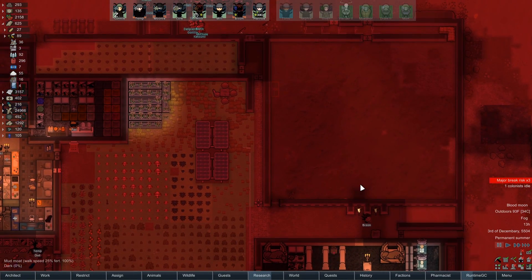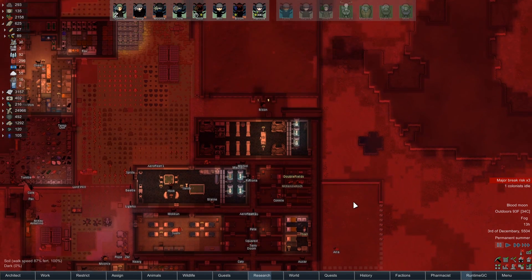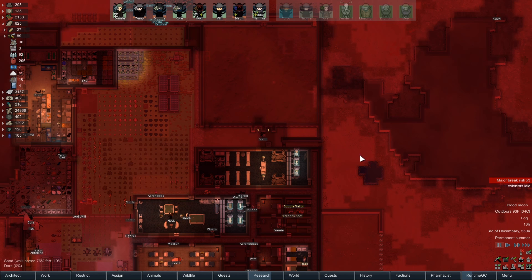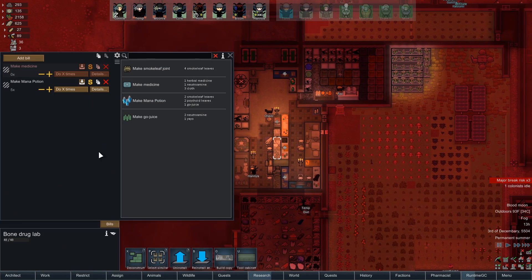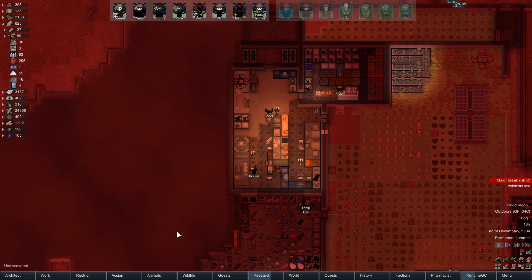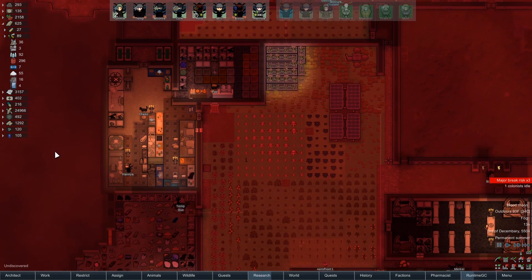So we're going to go ahead and do that. The third person with flu is actually one of our prisoners in this caravan, so we're going to set up camp here quick and we'll save them. We need Gojuice to start making this one recipe for mana potions, except that Gojuice requires Yayo, which of course I don't have, because I haven't researched that yet. We'll get to it soon.